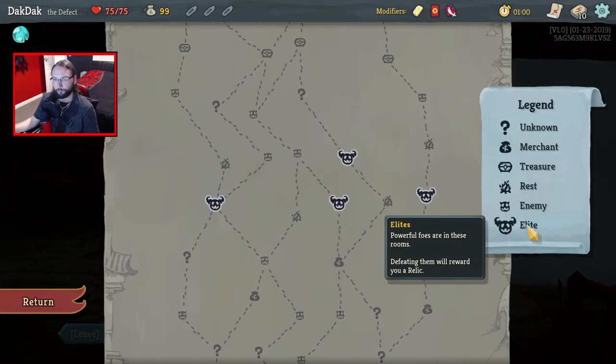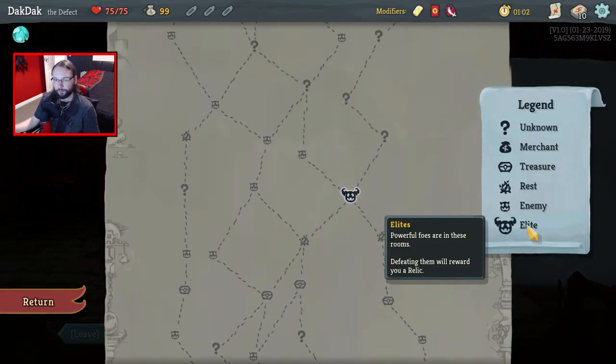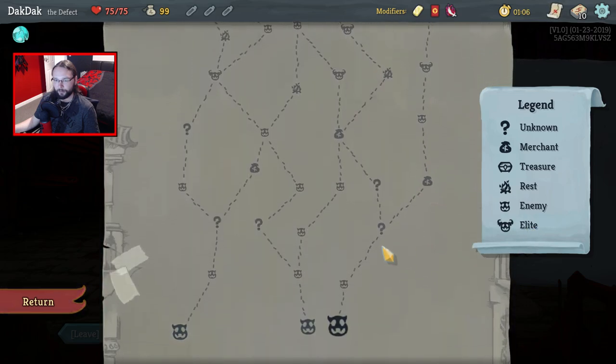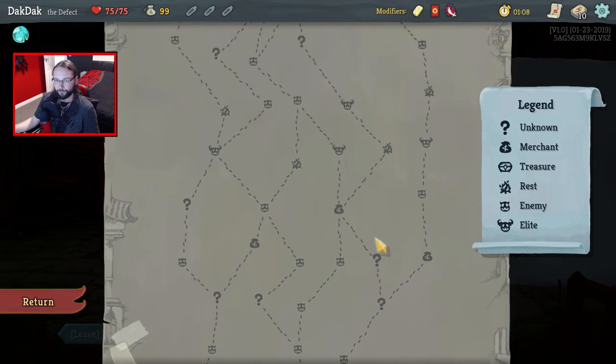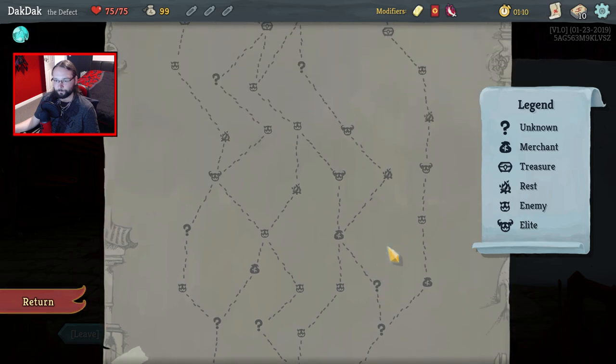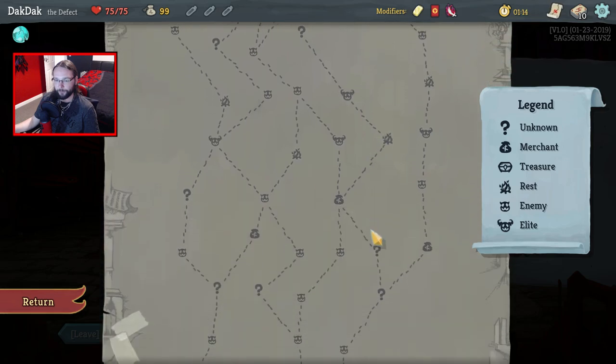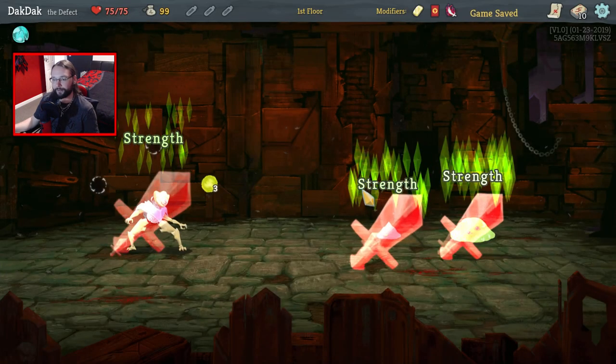Elites, where art thou? We've got 2. Generally up the right or middle. I'd rather not go up the shops both ways. Well, this shop is slightly later, so I guess we're going to go that way and then through the rest into the Elite, I guess. Let's go.